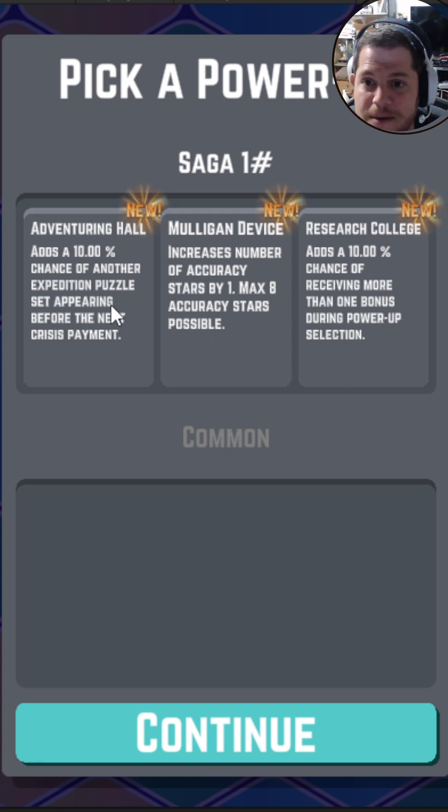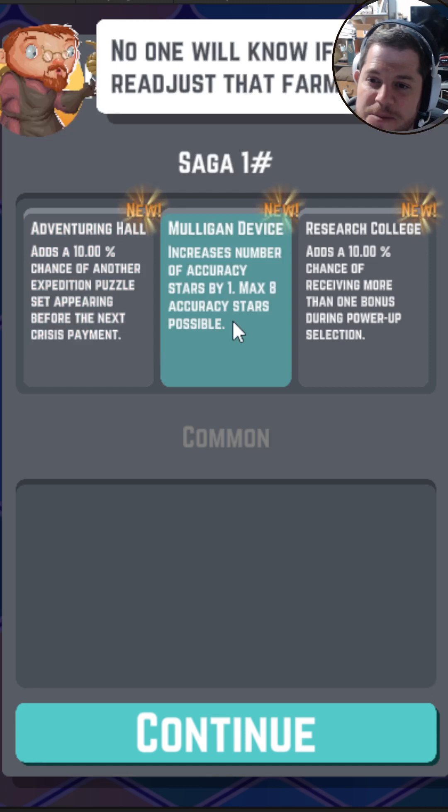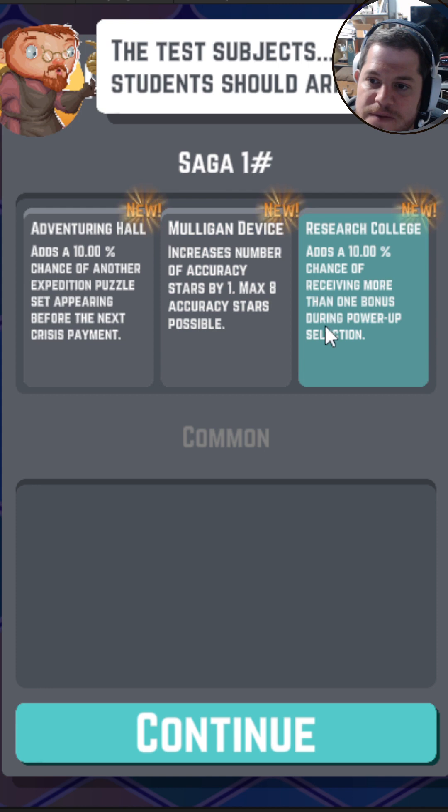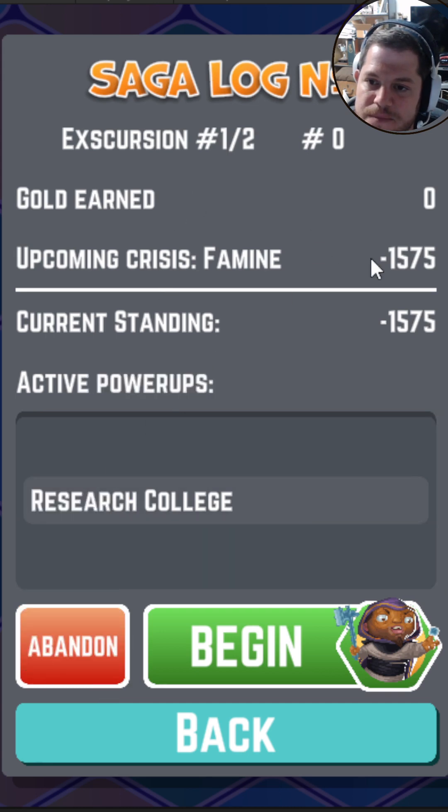I'm going to grab another expedition appearing for the crisis. Increase the number of accuracy starts by one — that's pretty handy. Add a 10% chance of receiving more than one bonus during power-up selection — that's pretty good for early. The cattle are hungry, we should find new fodder. So a coming crisis, I have to spend $1,500. I don't have any gold earned, so my current standing is a little whatevs.